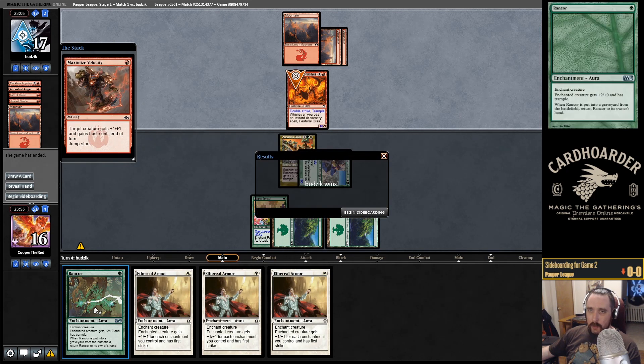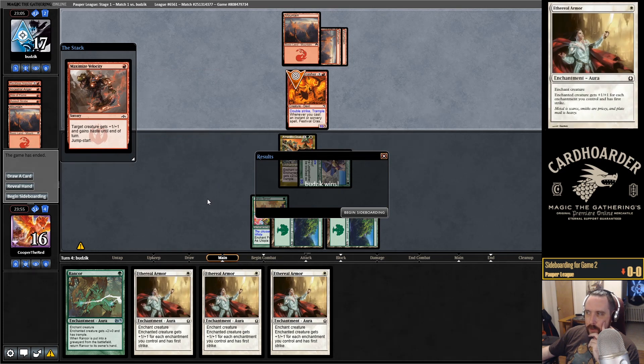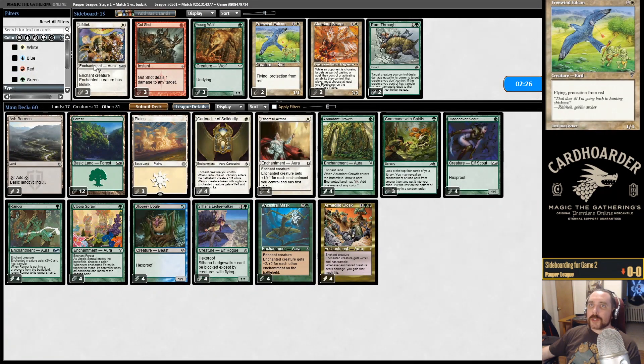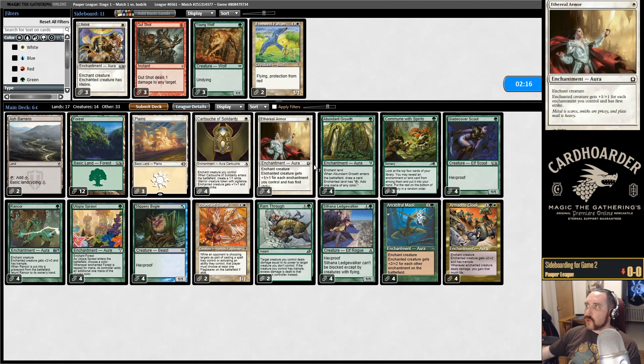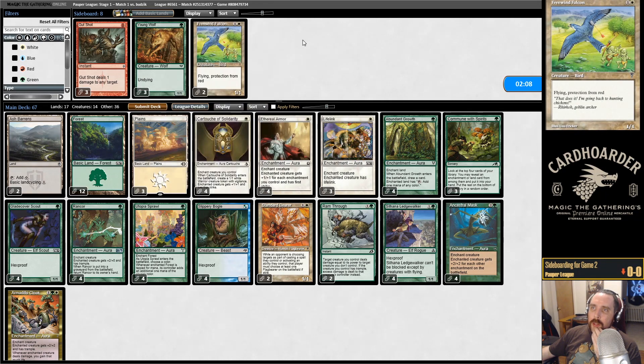I think we would have been dead even if we played Ethereal Armor and Rancor to block — it has double strike. Actually, Ethereal Armor gives our creature first strike, so we would have survived but lost our creature. And no further creatures were forthcoming. Let's see what I have for this matchup: Ram Through to kill their creatures, Standard Bearer to draw their fire, and lifelink to gain life. Do we want the Free Wind Falcon? Maybe.